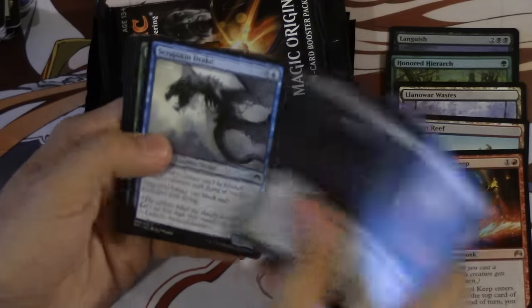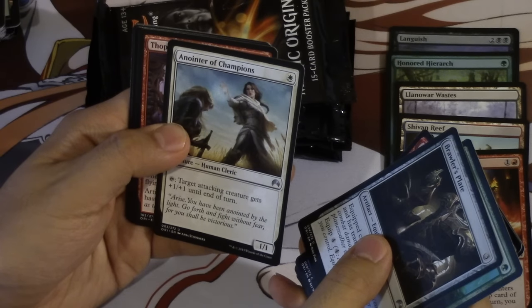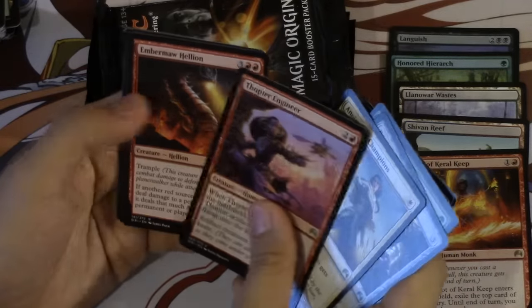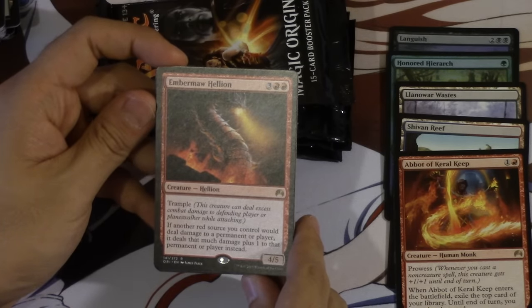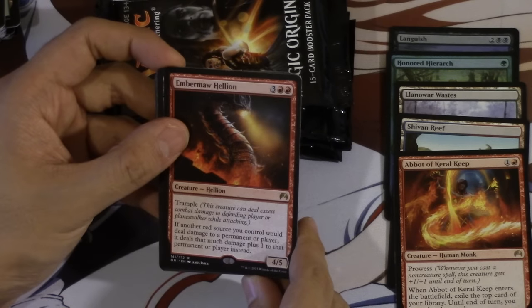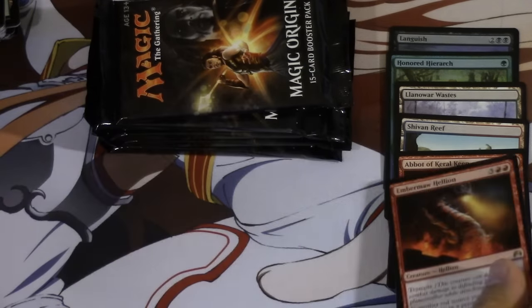Rapid Bloodsucker. Drake Reclaim. Plate. Champion — oh, this card is very good actually. Engineer. Wow, what is this? I have not seen this card before. Ember Maul Helion — Trample. If another red source you control would deal damage to a permanent or player, it deals that much damage plus one. It's not bad, it's a 4/5 — pretty good body in limited.